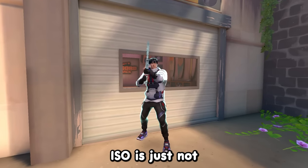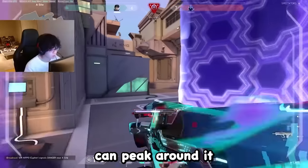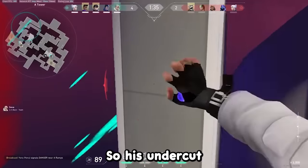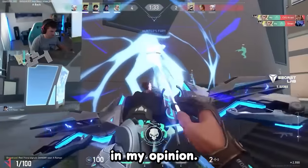In 21st place, we have Iso. Honestly, Iso is just not that good of a duelist. Since they have no movement abilities, the wall is very thin so enemies can peek around it, and the double tap is fairly useless because in most cases you'll be traded before you can even shoot the orb. So his undercut is the only thing viable in his kit, which is still not that good overall in my opinion.